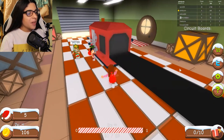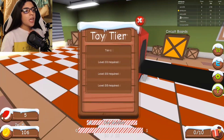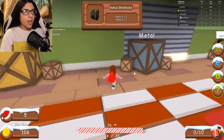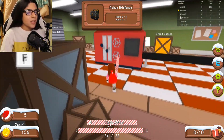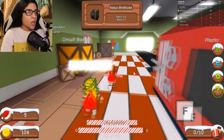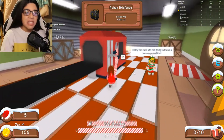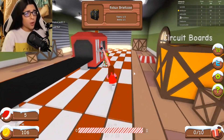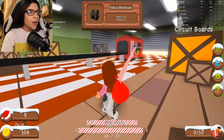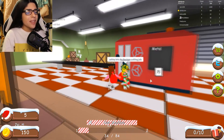We got a lot of coins from the elf launcher which is awesome, but I'm bored. We're almost to level one. The next thing to make is a robux briefcase — I mean, who doesn't love a briefcase full of robux? So much manual labor, running back and forth getting fabric. Santa, don't you make this easier? We are in 2018, not 1905!